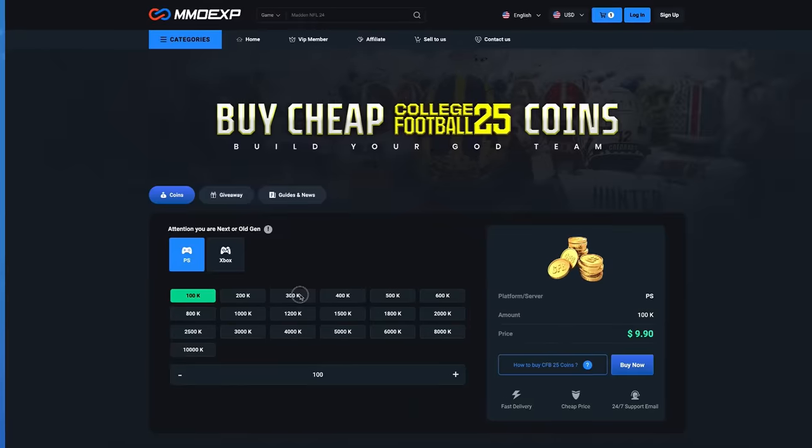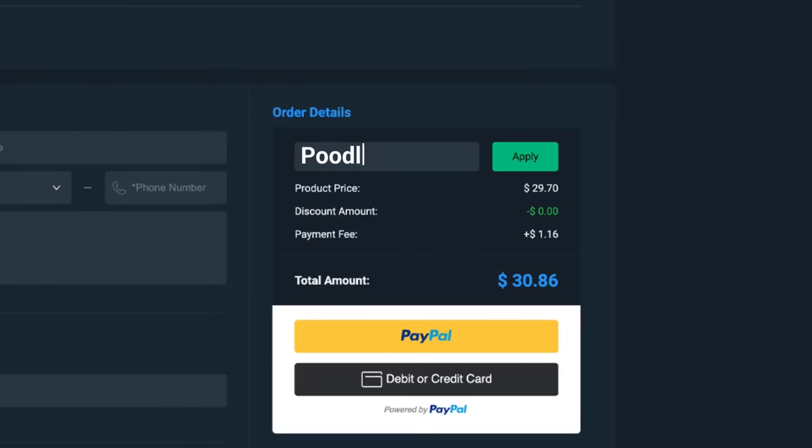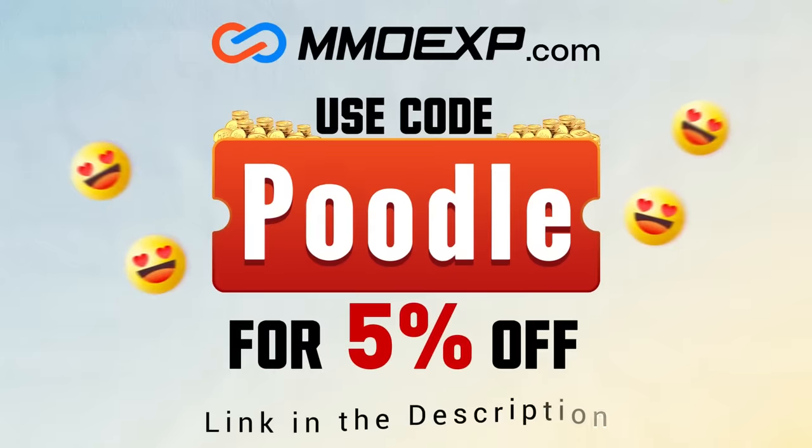Looking for cheap and reliable CFB25 Ultimate Team coins? Head on over to MMOEXP and use code Poodle at checkout for 5% off your order.